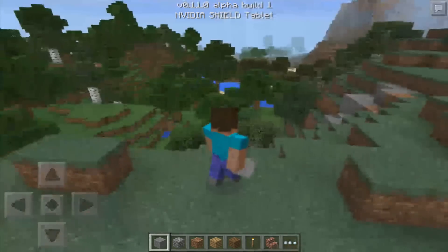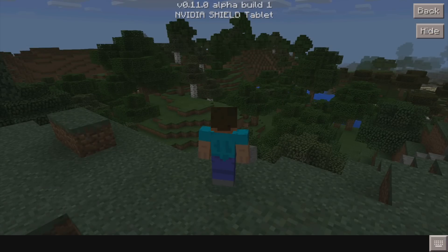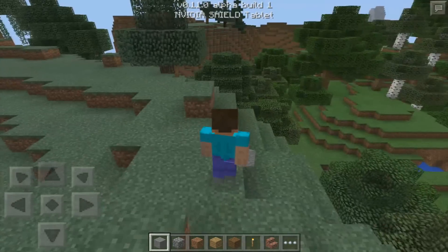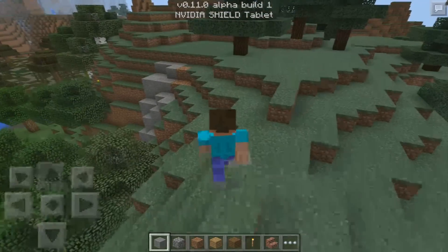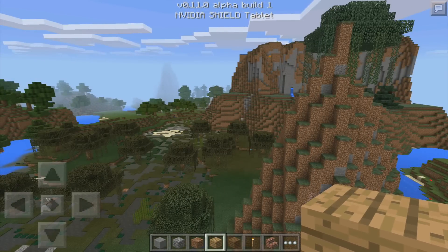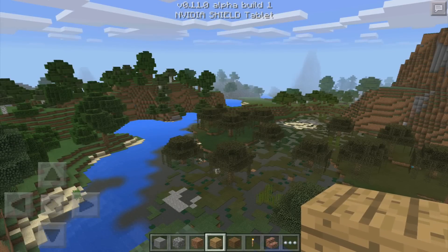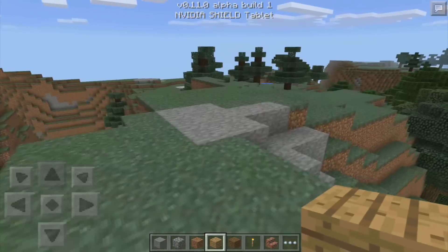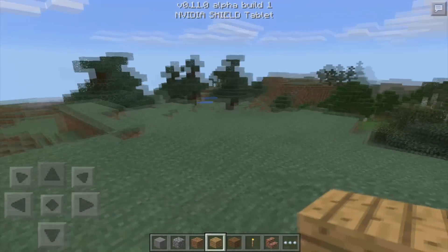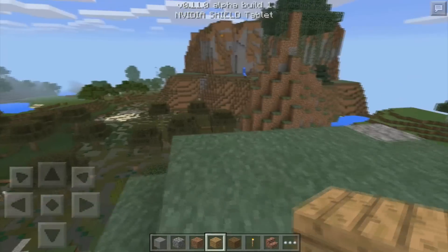There are also potion effects like jump boost, speed, resistance, and poison. Colored messages and custom messages have been added as well, but those are more of a server-based feature — they work on servers right now and there's no real way to enable them in survival single player worlds. If you'd like to see a tutorial on that I could do it, but it seemed too complex and niche for this video.